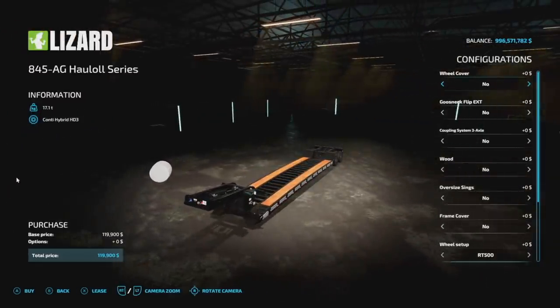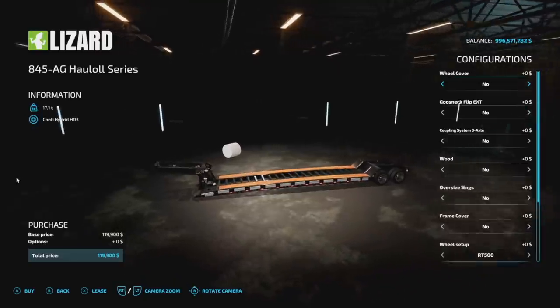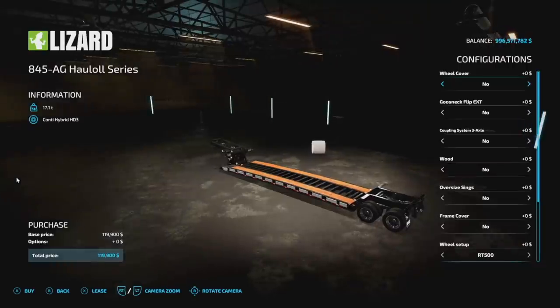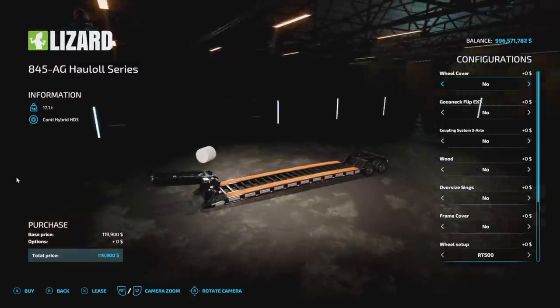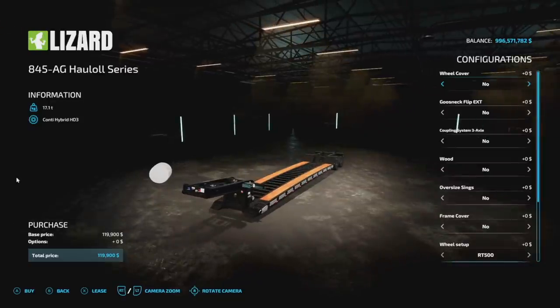Starting off today with new mods for all platforms, we have the Lizard 845 AG Haul All Series. This is the LandAll from Custom Modding. However, because LandAll is not a licensed brand, it is Lizard on consoles. If you're on PC you can also download the Lizard version — it's actually two of the 13 mods we're going to talk about today. We'll show off the LandAll later, but cross-play is totally doable.